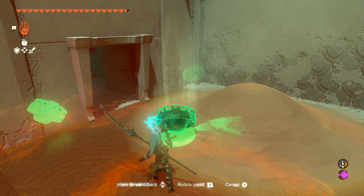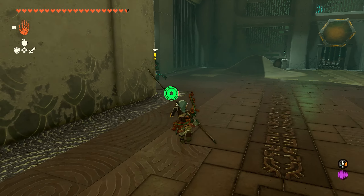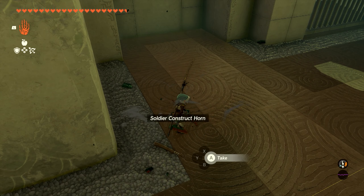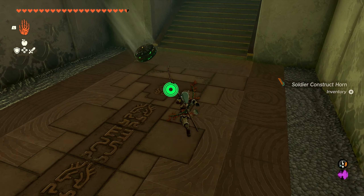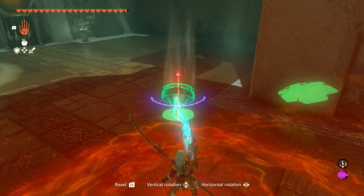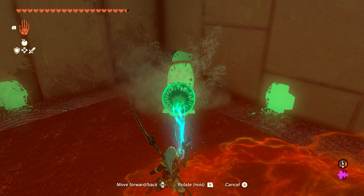Now when you first enter the room, you're going to have a construct hanging out by the bottom of the stairs, so you can just drop the fan and go take him out really quick so you don't have to worry about getting attacked. Pick up the loot that he drops, and then we're going to take the fan over to the right corner where there's a small sand pile.